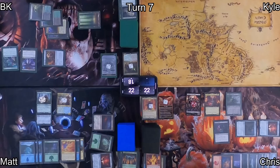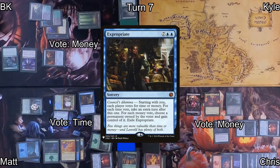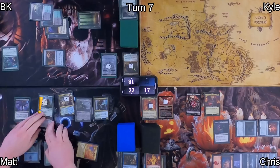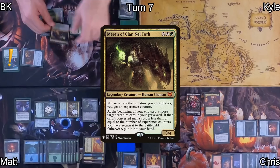Matt puts Lightning Greaves on Elrond and attacks Chris directly. Chris sniffs out a trick but just takes the beats, then Matt casts Expropriate. We vote Money, Money, and Time — so Matt takes my Dictate of Erebos, takes Orcish Bowmasters away from Chris, and gets another turn. He drops Forest into Fathom Mage. When that ETBs, Marwyn gets bigger. He shuffles boots around and attacks Chris with both Marwyn and Elrond. Dictate of Erebos makes for some weird blocks, so Chris takes the beats down to 3.